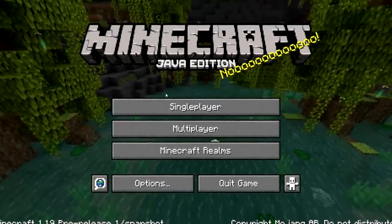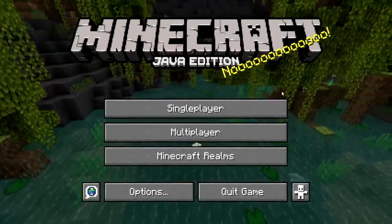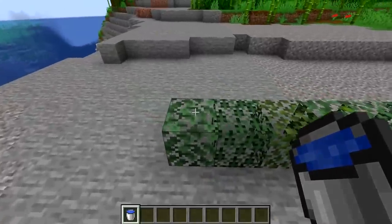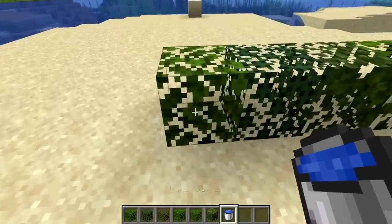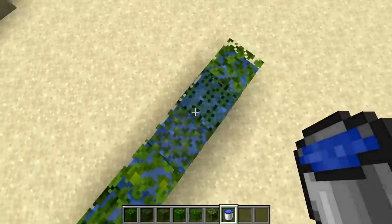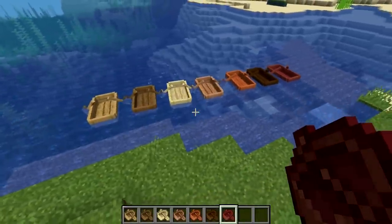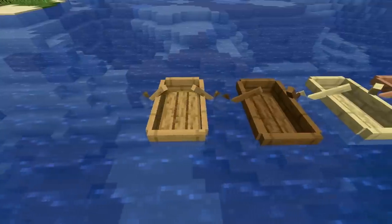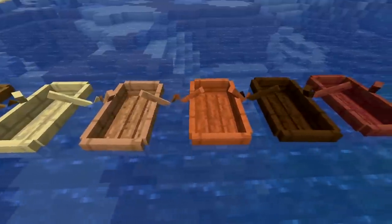The Minecraft title screen in 1.19 has been changed to reflect the wild update. In 1.19 a change has also been made to leaves — prior to 1.19 leaves could not be waterlogged, but now all placed leaves can be waterlogged, which is a nice change for decorating. Boats have also received a texture change: prior to the wild update, paddle colors for all boat types were the same, but now boat paddles represent their respective wood color.